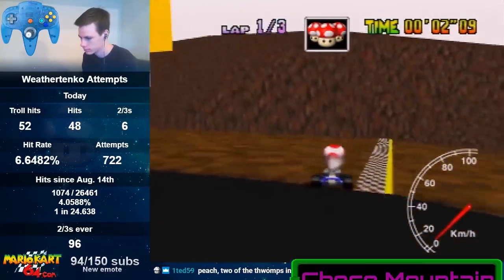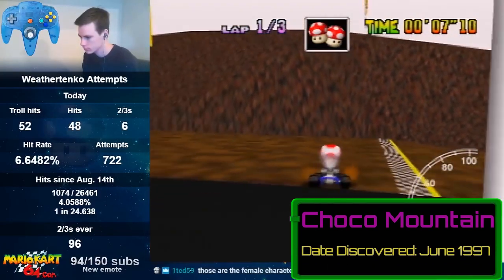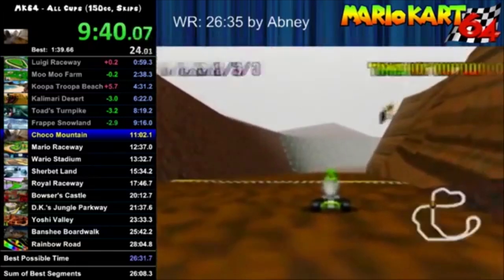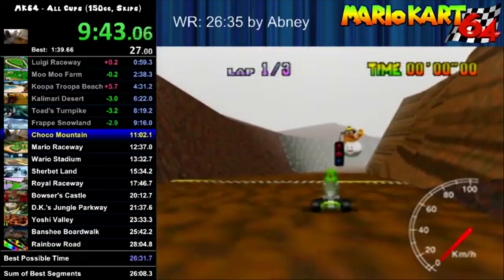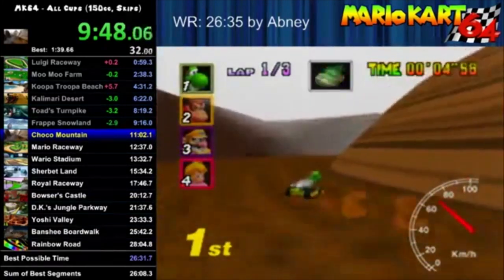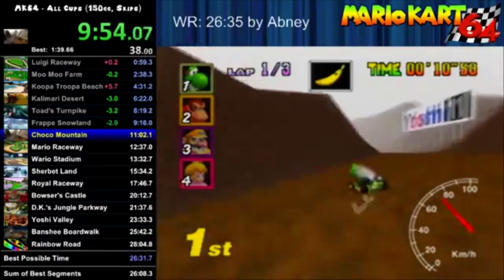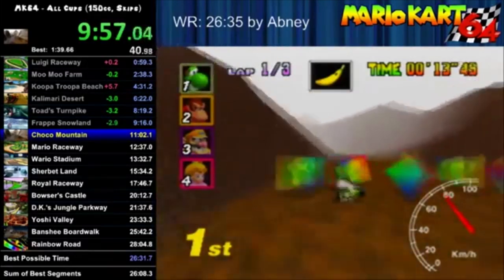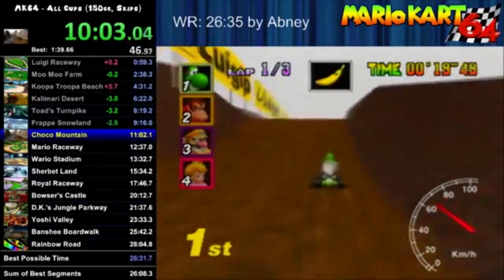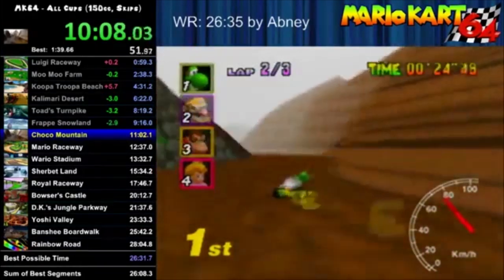Currently one of the most busted tracks in Mario Kart 64, Chaco Mountain had humble beginnings when David began hunting for skips. Applying his wall jump method from Toad's Turnpike, he found a few different places on the track where you could jump walls and mountains to land on the other side, skipping ahead in the lap. The most notable skips still used today in time trials and all-cups skip runs are the two that take place right before the section with the falling boulders. By jumping off of this hill into the mountain, you're able to clear the out-of-bounds area and reach the other side of the track right before the finish line, cutting off the final hairpin loop.